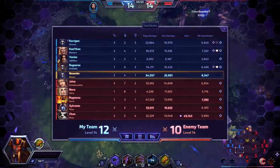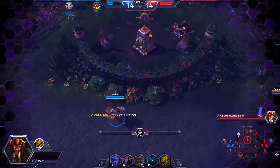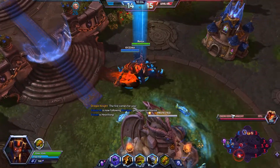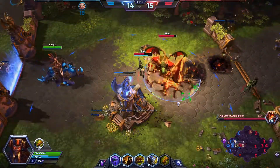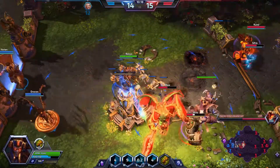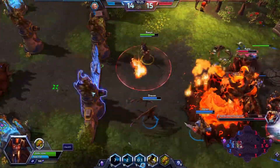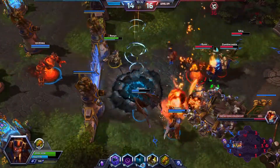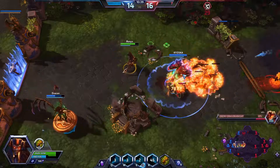Even right now we are topping the damage charts and we only died once, which is very important. We were able to get that constant XP flow for our team. It would really help if we had an active Varian. Ragnaros should have used Etan's fort — why did he do that? That was so weird. He could have saved the fort; we had enough damage to kill that guy. That was such a huge misplay by Ragnaros. I don't know why he did that.